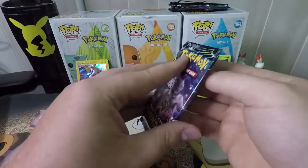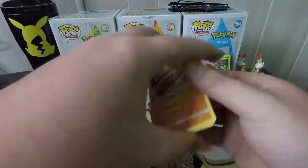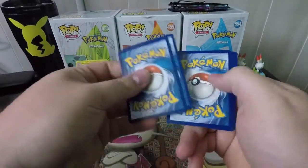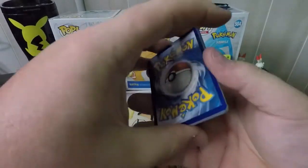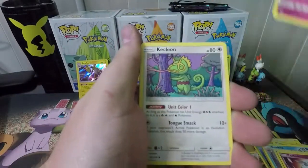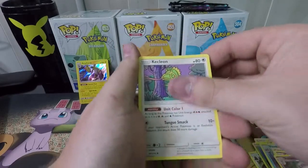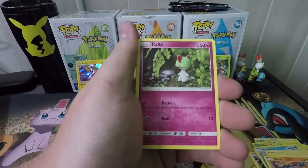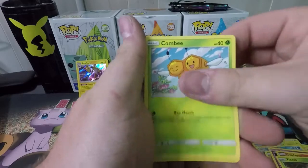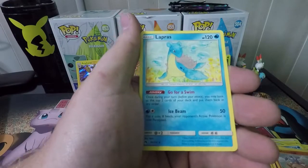On to the last pack of Lost Thunder. One, two, three, four. Dark Type Energy, Carbink, Shiinotic, Kecleon, Onix, Ralts, Cyndaquil again, Pineco, Combee, Reverse Hitmontop — that's pretty cool looking artwork — and a regular Lapras.